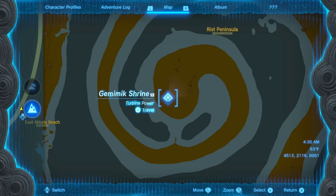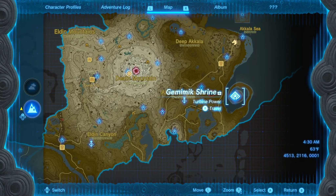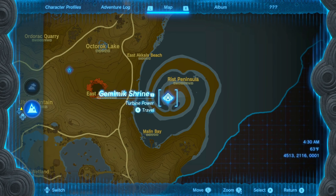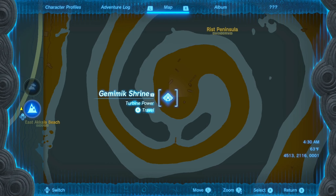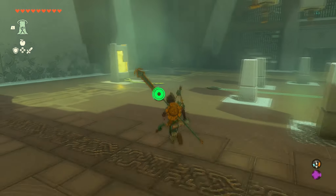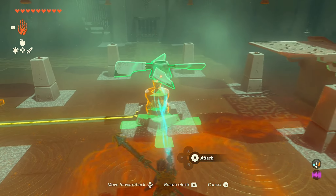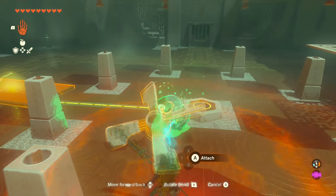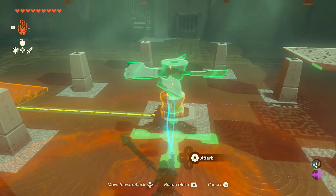The next one is the Gemimik Shrine. It's in the Akala region on the Wrist Peninsula — very easy to find, no caves, no hidden anything, it's right there on the beach. Once you enter the shrine, go to the left side, grab the piece and connect the electricity together, then connect the fan to the spinning topper as best you can — it can be kind of difficult.